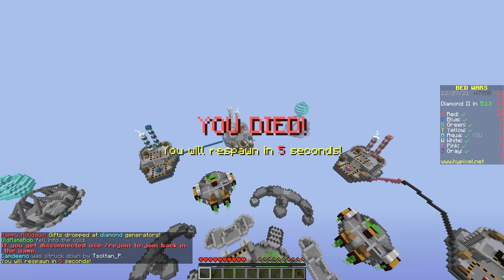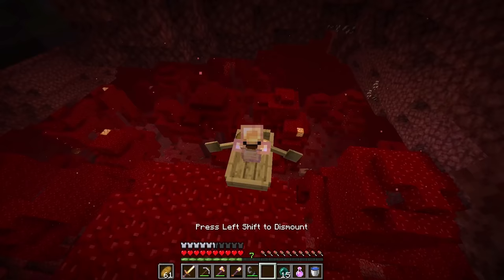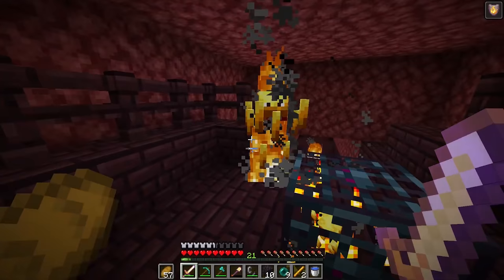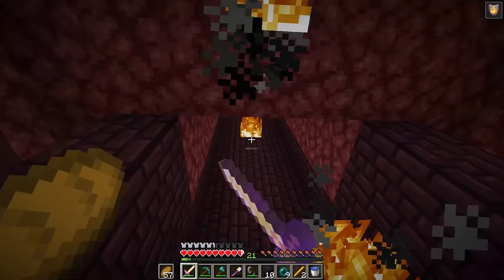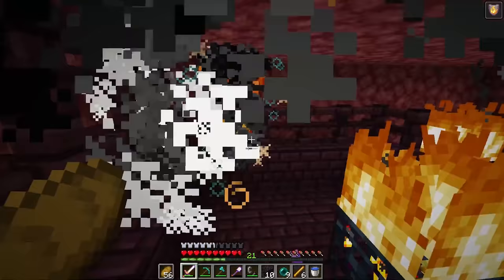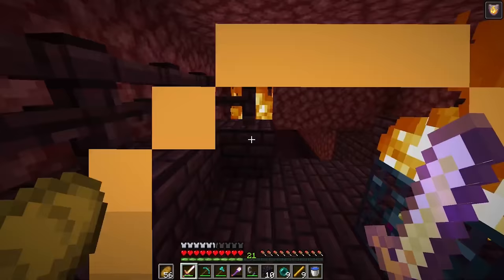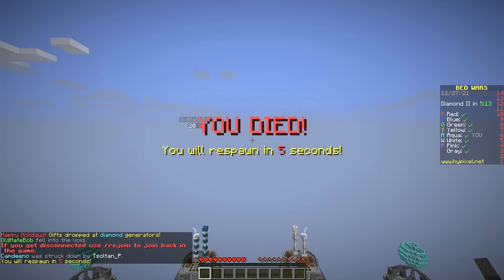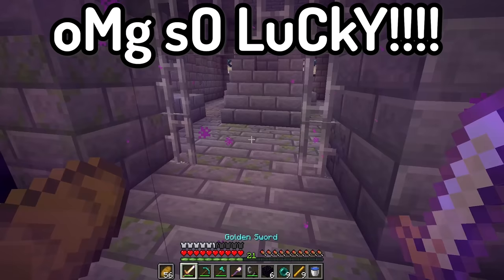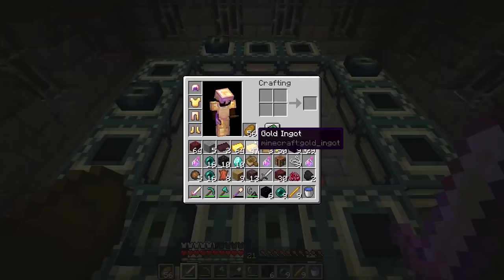Yes, this is 100% fake. Once he gets the enderpearls, it's time to make his way to the nether fortress. After a few tosses with his pearls, he makes it. These blaze fights actually seem pretty legit; however, he gets a lot of drops because he has such a good sword from that earlier chest. Then he spawns straight into the end portal — this is the same thing the first guy did. They make it so obvious.